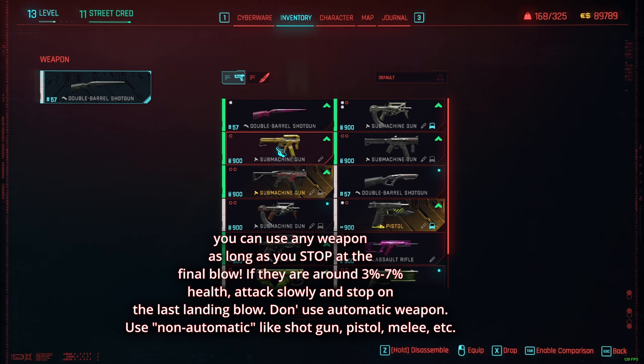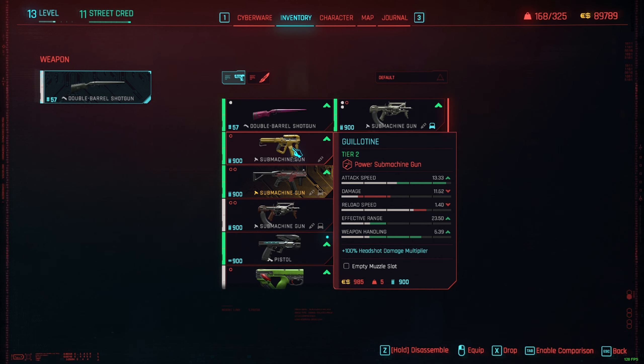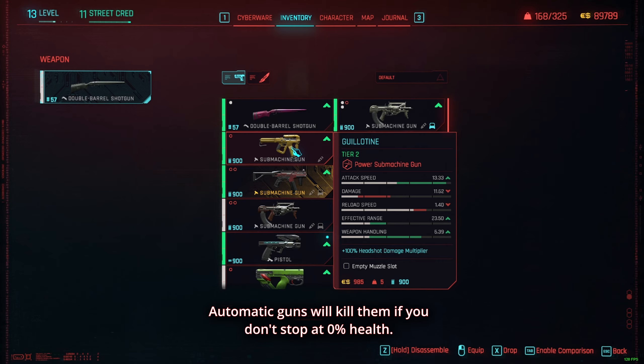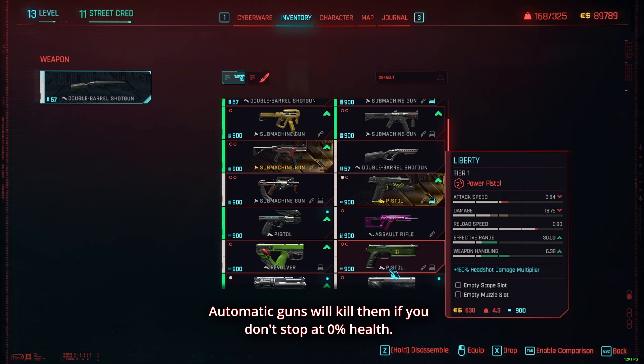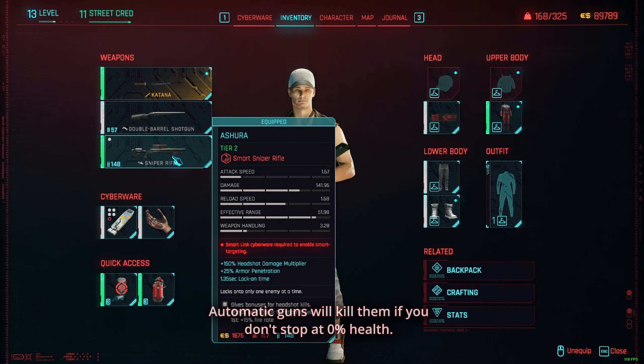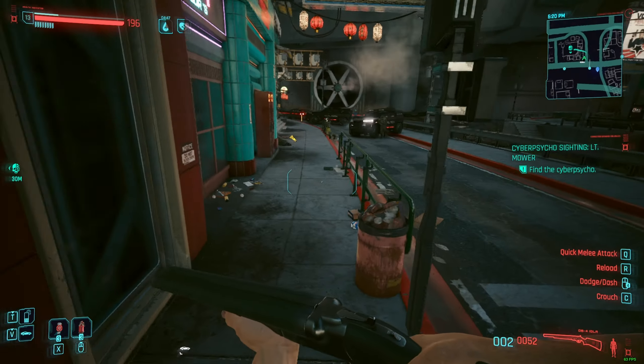Don't use any automatic gun. If you shoot at them after they are being incapacitated with an automatic weapon, it's not going to work. That's why I highly recommend you use either a pistol, a shotgun, a sniper, or a melee weapon. I'm going to show you now — here I'm going to demonstrate with my shotgun.